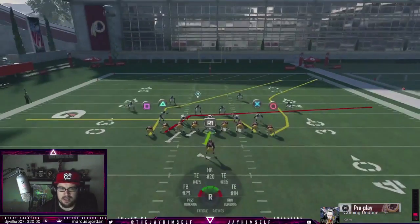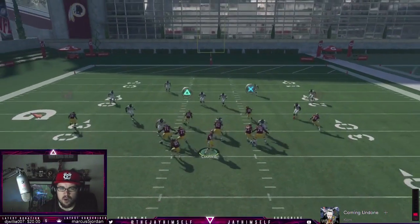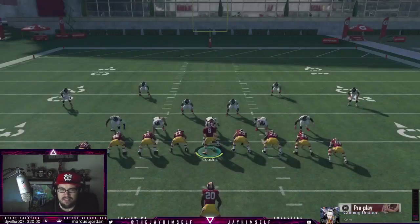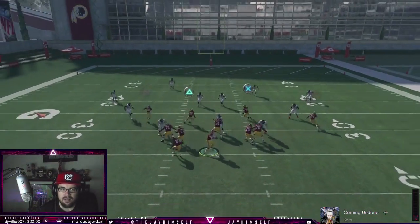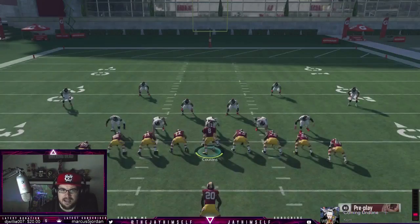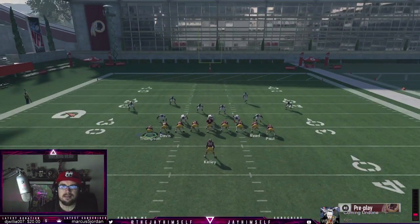We're gonna show this play first against cover four. We have one drag open, we have two drags open, we have a post route that gets open, and we have a corner route that gets open. Verse cover two, we're just gonna throw dots. What we like to do is set up mesh concepts in this game.